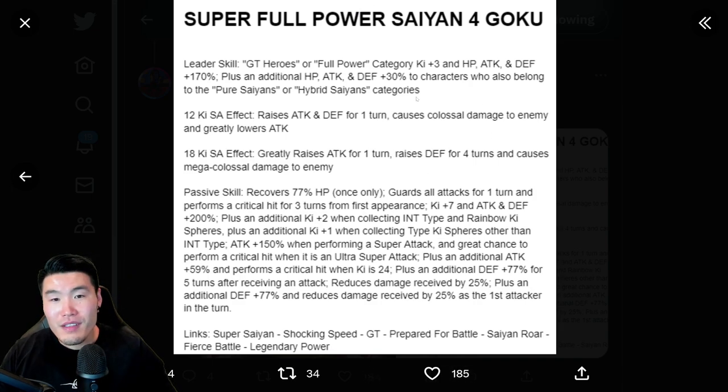It's ridiculous. Leader skill is the same because, you know, that doesn't change. 12-Ki raises attack and defense for 1 turn, causes Colossal Damage, and greatly lowers attack. And then 18-Ki greatly raises attack for 1 turn, raises defense for 4 turns, and causes Mega Colossal Damage.